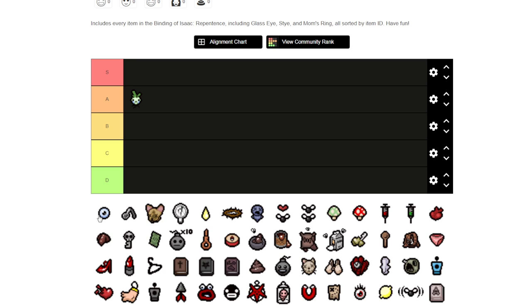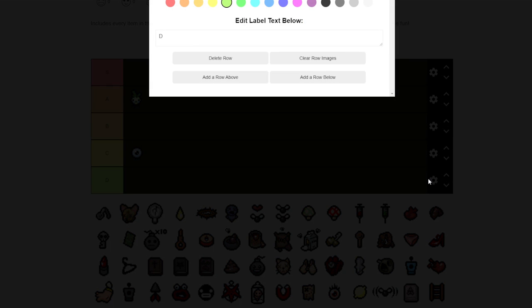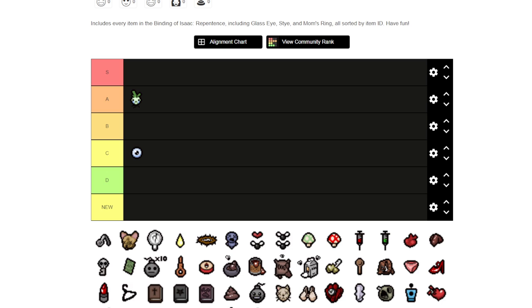This is Triple Shot, right? I'm going to check — is there only a D tier on this? We can add a row below. We'll call this the F tier. I'd say a C for Triple Shot because while it can be very good, it decreases your tears rate, so it's not always ideal.